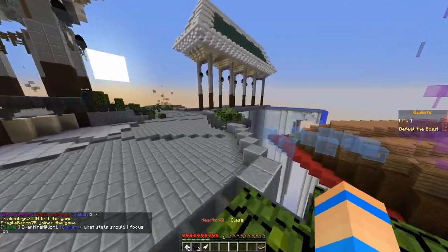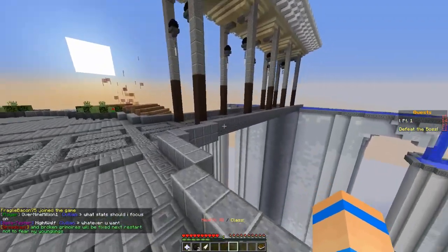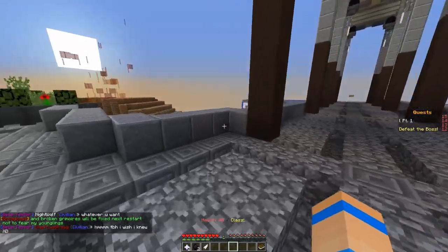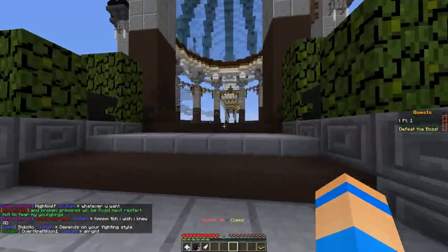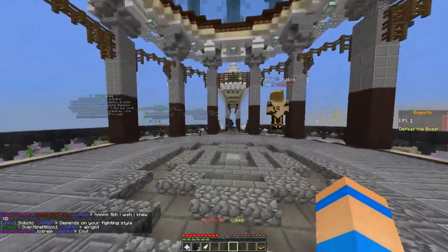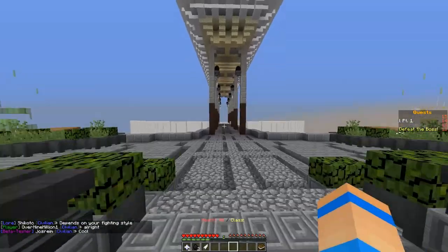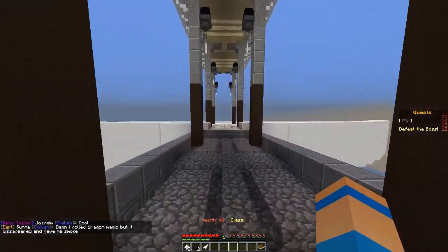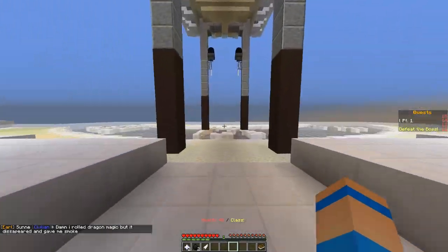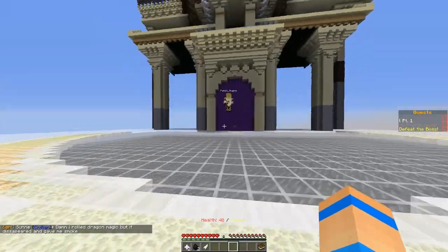Last episode we went through the tutorial and went to the royal capital. We started some quests. This episode I want to go back to the royal capital and maybe explore the capital a bit. We didn't really do that — we just went to the front gate and then went to the quests. But I want to maybe explore it a bit and see if there's anything actually there.